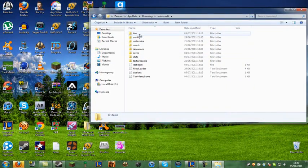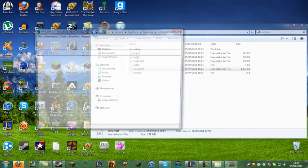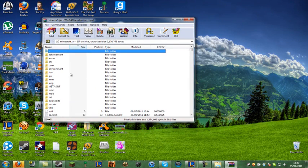Now you want to go into your bin folder. Once you're in your bin folder, right-click the file that says Minecraft and open it with WinRAR Archiver. If you don't have WinRAR, I'll include the link for that down in the description as well, but most people will have it if they've ever modded Minecraft before.